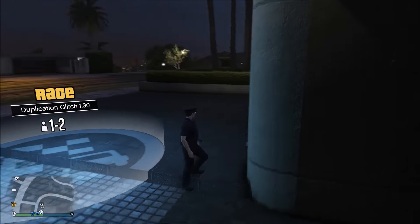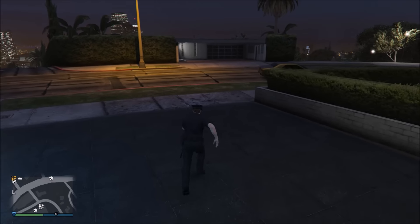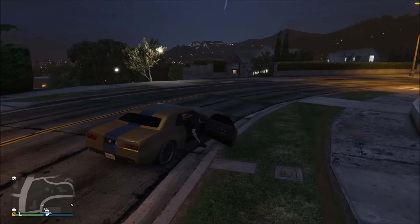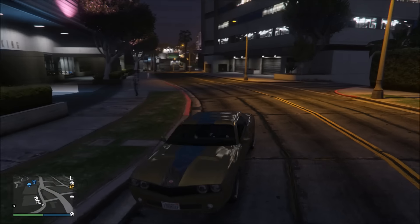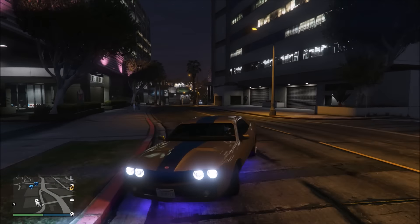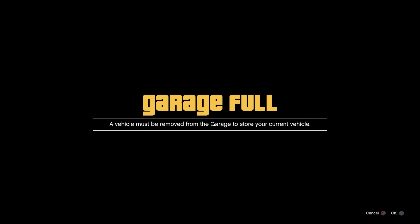When you respawn you'll notice that your vehicle is nowhere in sight. To fix that, just turn your camera view around and your vehicle will appear. Once you see your vehicle, run over to it, jump in, and park it into your garage. My garage was actually full when I did this — that doesn't really matter. Just put it in your garage, then go back out of your garage.